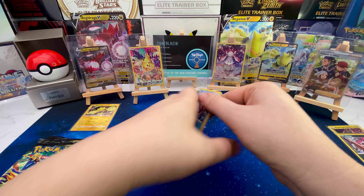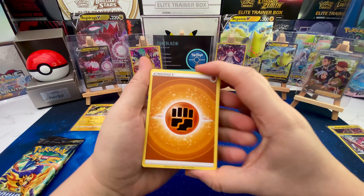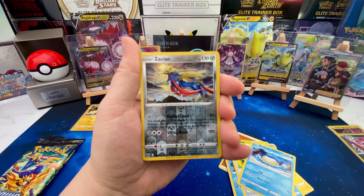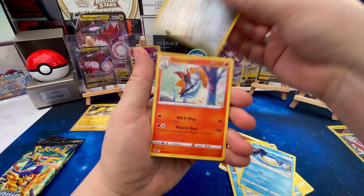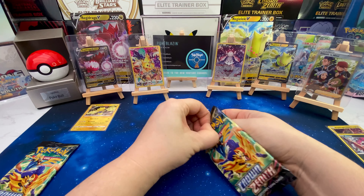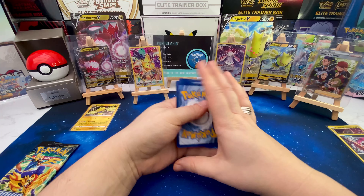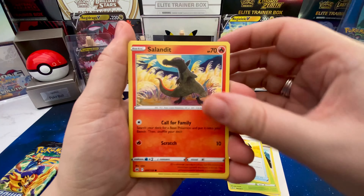Let's move on to the next pack and see if we can get another hit. There's a code card — please don't be greedy, share around. Just take one or two if you're trading online. We've got a Reverse Zacian, but the rare is a non-holo. That's fine, we've still got time to get some more bangers.